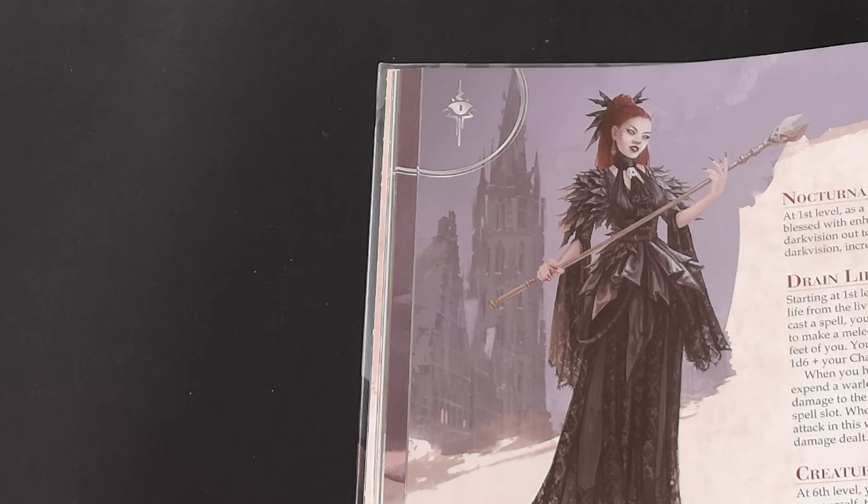Overall this subclass starts off very strong and then levels out a bit more. The Drain Life feature just seems really beneficial — you've essentially got an extra attack every single turn and you don't even have to use a weapon. That might just be how it looks on paper and it probably plays out a lot more balanced than it seems.